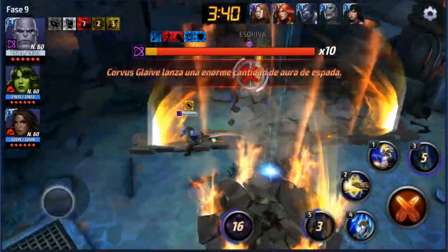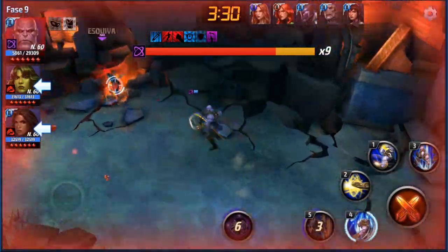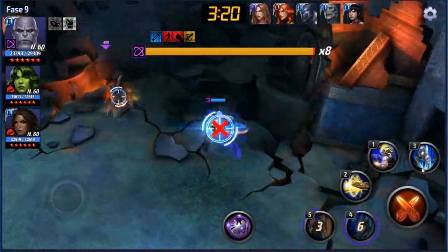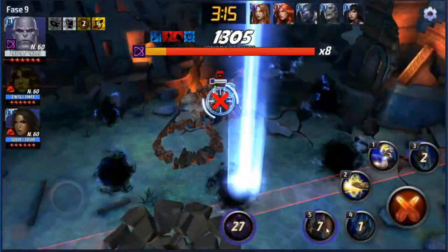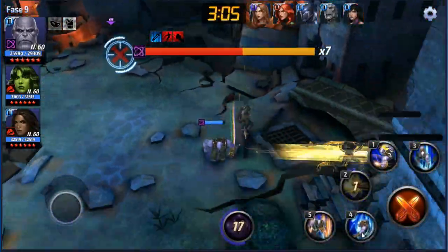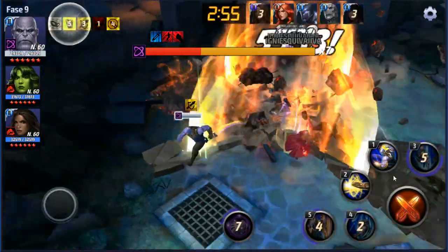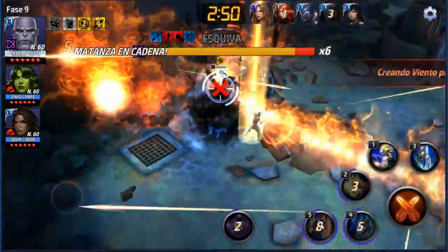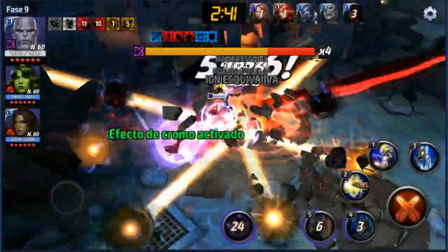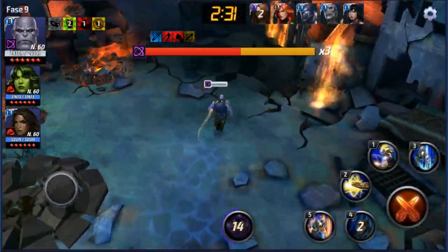Este video está extenso porque son los 5 jefes mundiales de hace 2 días más los de ayer, y además dejé 2 o 3 más con los que completé todos los desafíos de Jefe Mundial de fase 9, exceptuando las misiones de Hyperion, porque obviamente yo no tengo a Hyperion. Se los quise dejar como guía completa de la fase 9 de Corvus. Creo que hace rato dije 'Fawcess' cuando era Corvus — no sé por qué se me confunden los nombres, pero da igual, ustedes me están entendiendo.